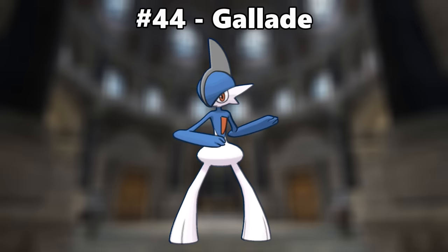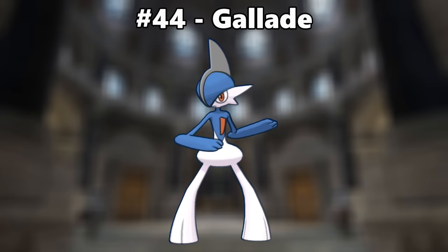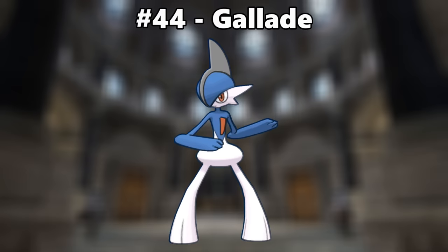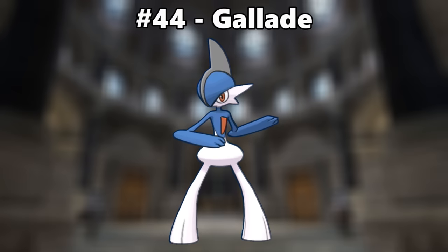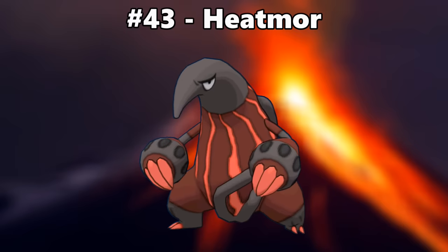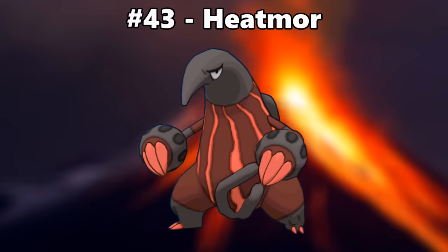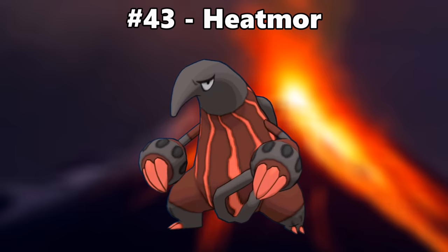Number 44 is Gallade. Blue is my favorite color, so turning one of my favorite Pokemon blue is going to be something I'm usually in favor of. Number 43 is Heatmor. Heatmor is a weird Pokemon, but making its shiny look more burnt and ashen is such a cool progression.